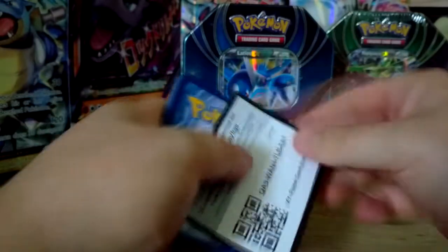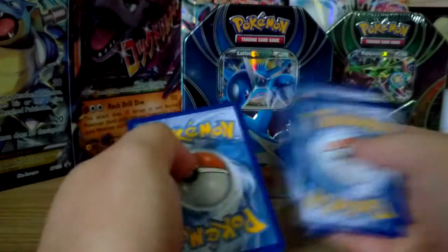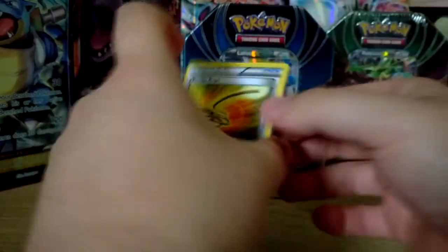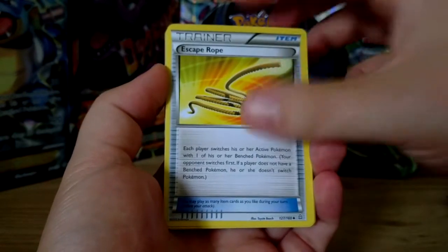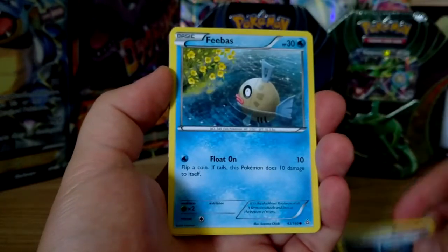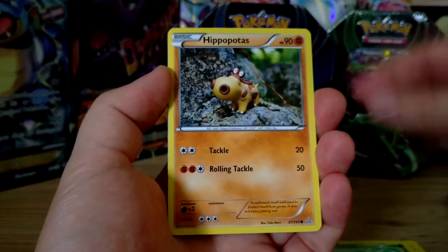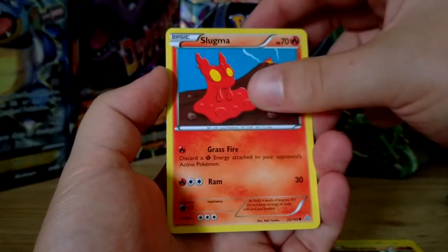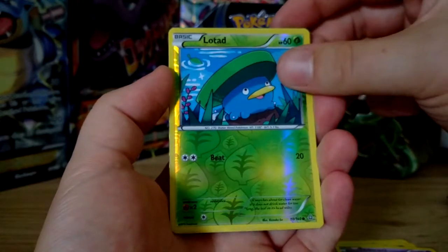Not opened Primal Clash for a long time. Here's hoping we get something good — whether it be an EX or even just a hollow. I'd be quite happy with a hollow. So three to the front. This pack starts with an Escape Rope, Archie's Ace in the Hole, Phoebus, Volbeat, Hippopotas, Slugma, Low Tad. And I think I see something in the back there.